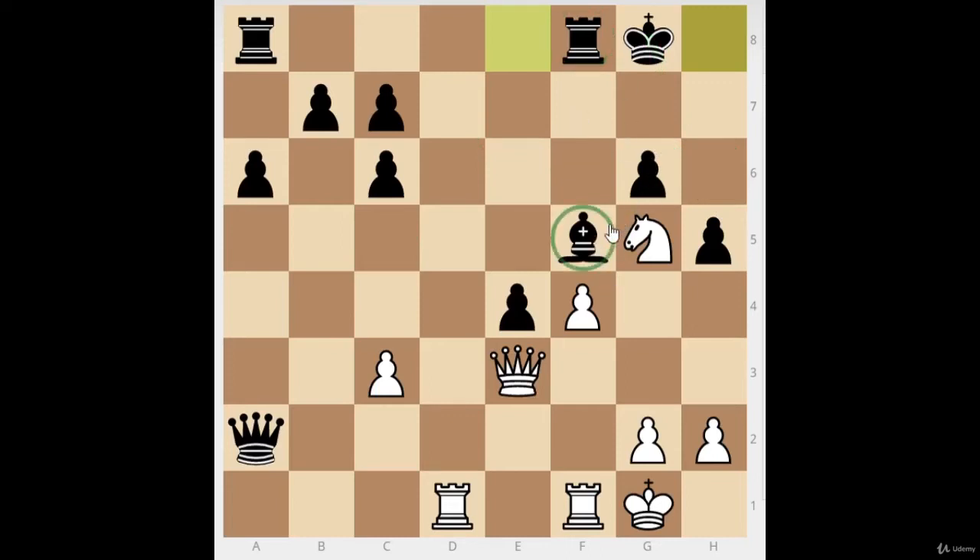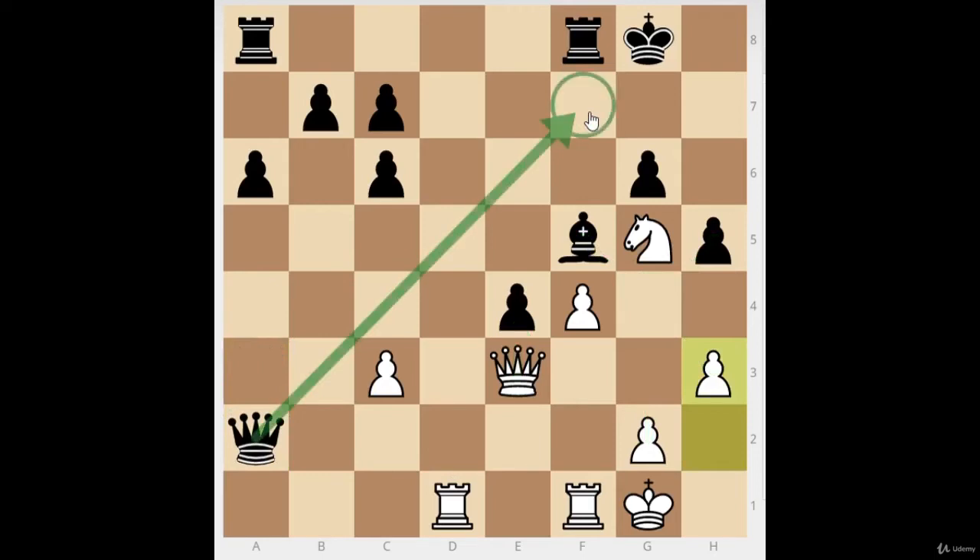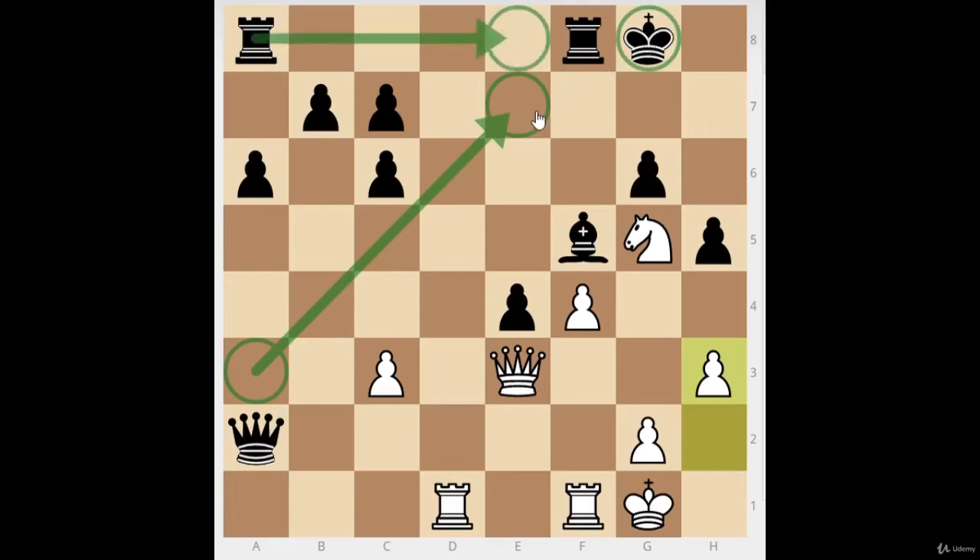White plays h3, clearly wanting to play g4 to open things up, and we want to keep things closed, so black plays queen a3. A wise warrior deals with threats one at a time. Black is already thinking: 'I know you're going to play g4, so how can I stop it? Later, after all those trades, my queen can come to c5.' This is called 'all men to the king' — one way of defending is just to bring everyone close to the king. But it's a very passive way.